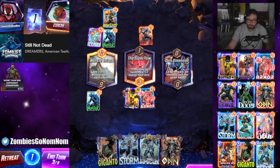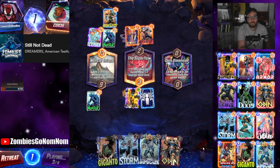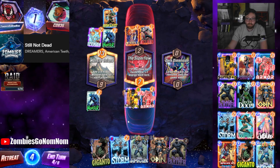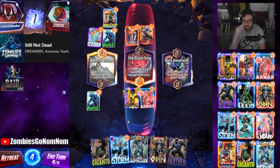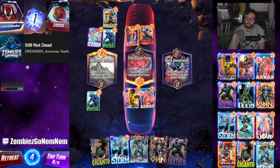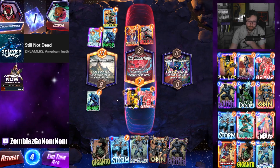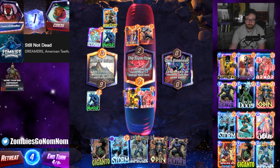We're going to Armor the middle because we want to protect our Sunspot. I think our play here is we're going to pass this turn and throw the Sunspot - we'll see what they do, then we can decide what we're doing next.